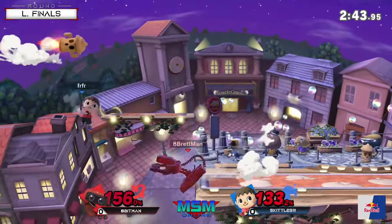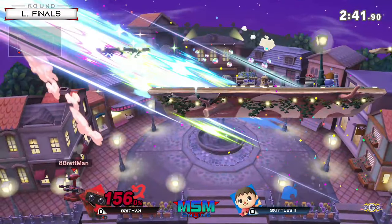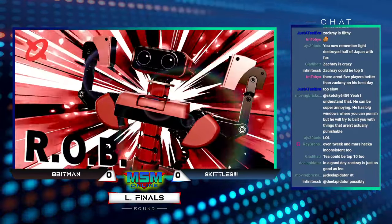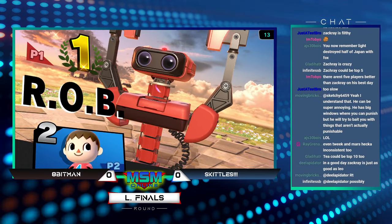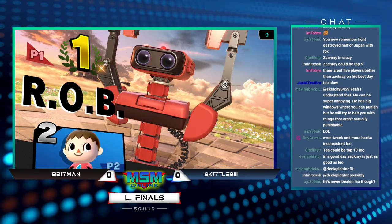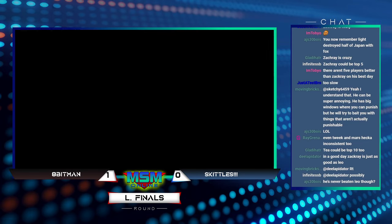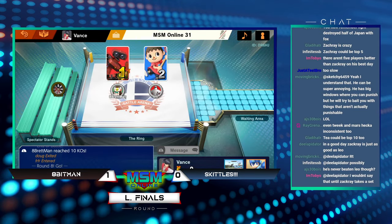Apeman back center stage, 133 to 156. He punished the pocket — he actually punished him for pocketing the gyro. Because if he didn't pocket the gyro it was going to hit him, forcing him to go low. And even if he did pocket it, he got punished for it. So it's like, I want you to pocket because that gives me time to actually go for robo arms — that's how Apeman was able to win that one.